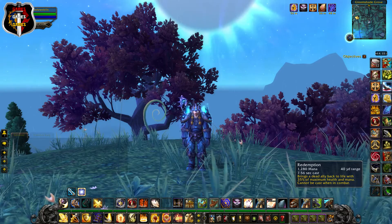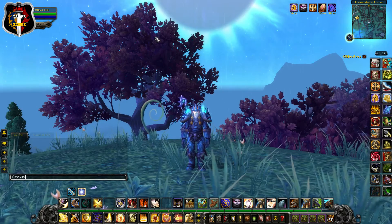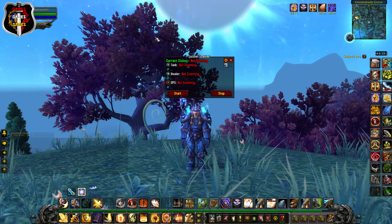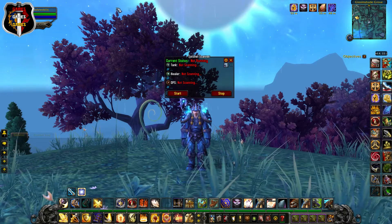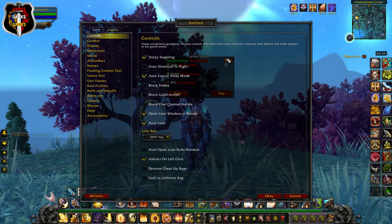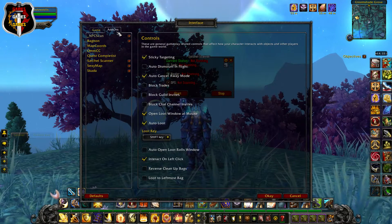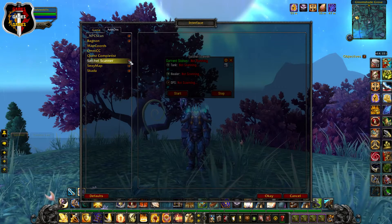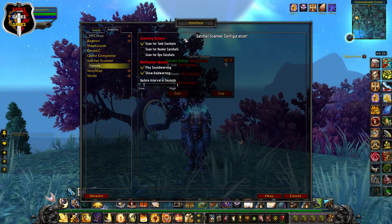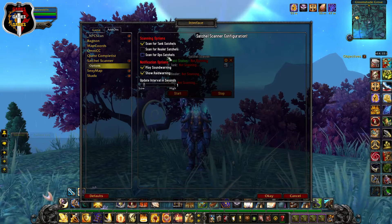So how do you set up the add-on? Once downloaded, simply type forward slash SS3 space toggle, then press Enter. This will bring up the scanner window. Click on the cog icon in the top right corner. Select add-ons from the tab above, then click onto Satchel Scanner from the list of add-ons and select Options. Once here, select the role you require from your class. You can select more than one option, but I have just selected tank.